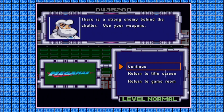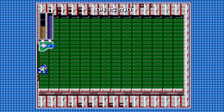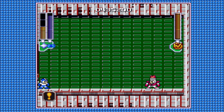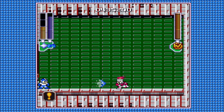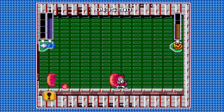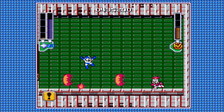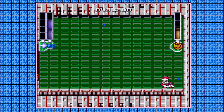There's a strong enemy behind this shutter — use your weapons. I'm probably gonna end up dying, but we'll see how this goes. Fire Man is a very aggressive and difficult to dodge enemy. Watch out for fire on the ground and use a forward jump to avoid fire attacks. It's very difficult to avoid.